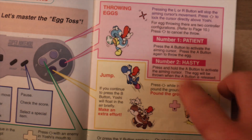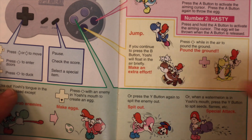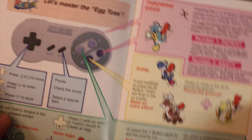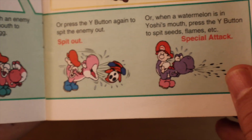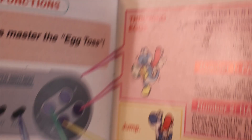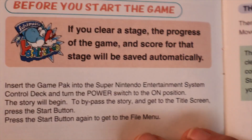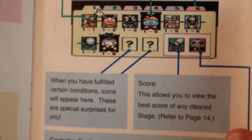And then you could throw the eggs and use them as weapons. Yoshi still flutters everywhere in every game he's in. I just love all of these drawings — it's just beautiful, you don't get anything like this anymore. You had a stage select screen where you would see a picture representing each stage. Very cool.